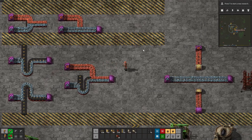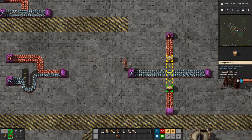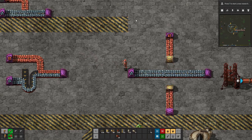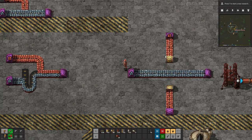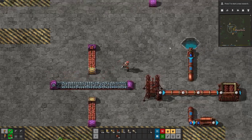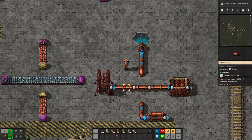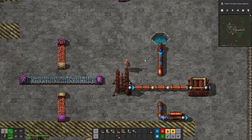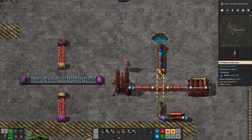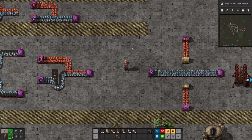Another key tool is underground belts, which connect underground so you can bridge one resource over another without mixing them. You can do the same thing with pipes, which becomes super useful later when water and steam need to cross other pipelines. An underground water pipe lets fluids cross in a crisscross fashion without combining.